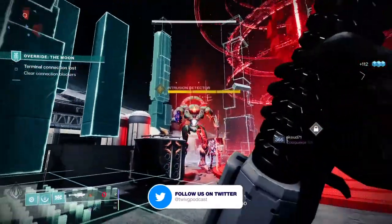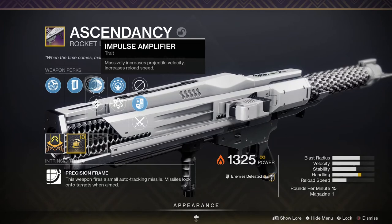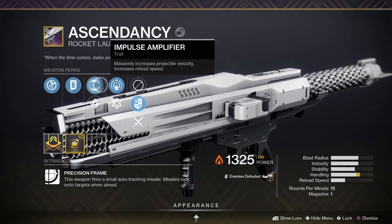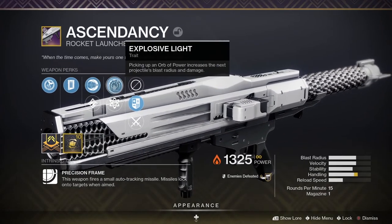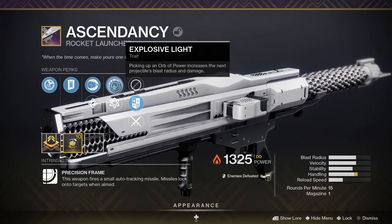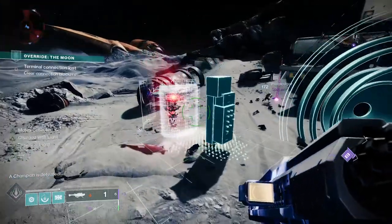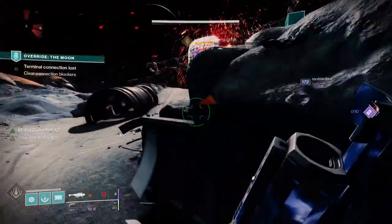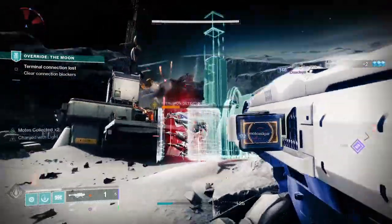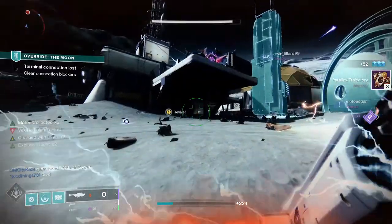Ascendancy is a legendary power rocket launcher and it's a precision frame, meaning the weapon fires a small auto-tracking missile and the missile locks onto targets when aimed. Looking at the stats: 48 for stability, 47 for handling, 38 for reload speed, 56 for velocity, 65 for blast radius. It's a 15 rounds per minute rocket launcher with one in the magazine.